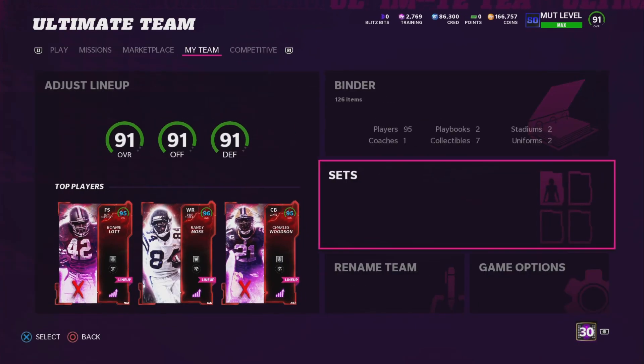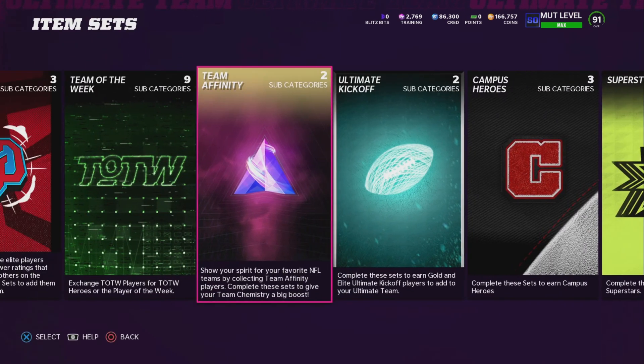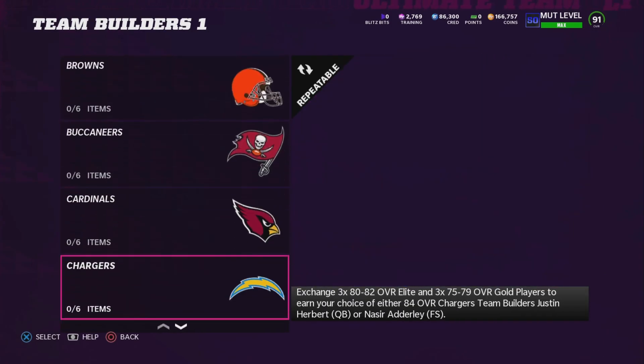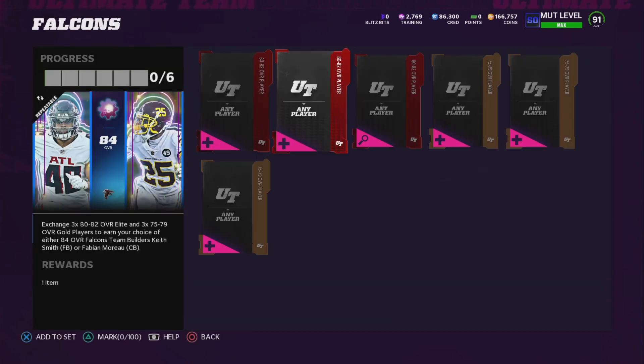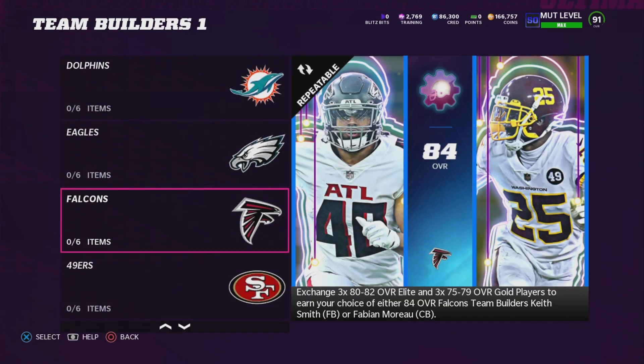Go over to team builders right now in the sets and I'll show you what I mean. You simply buy 3 80-overall cards — you probably have some golds in your binder already. After you buy those 80-overalls for 4 to 5,000 coins, put those golds in, take Keith Smith, and sell him for about 25K or more. It's super easy, takes about 3 to 4 minutes, and it's about 10K profit every time you do it, or more.